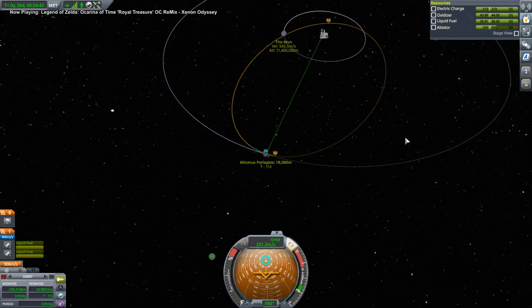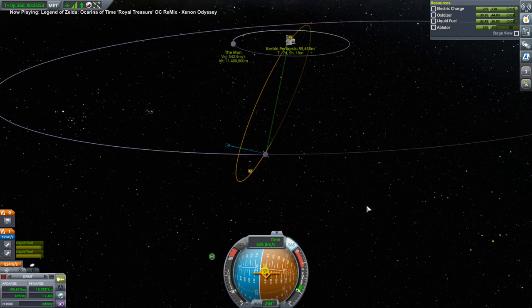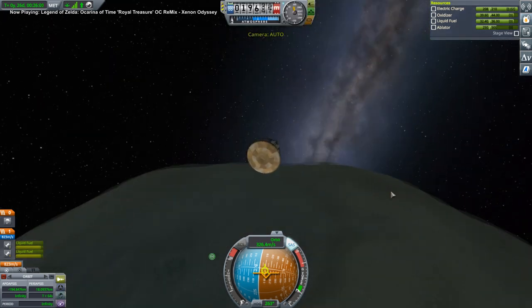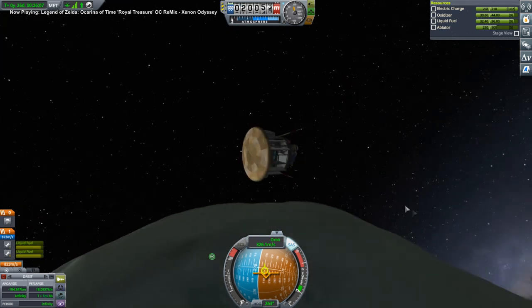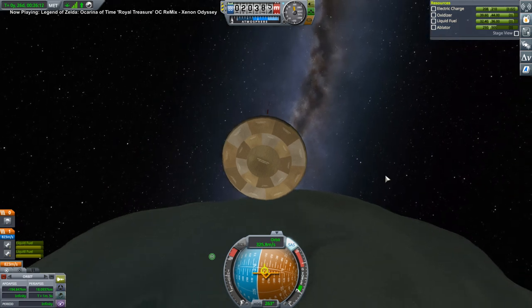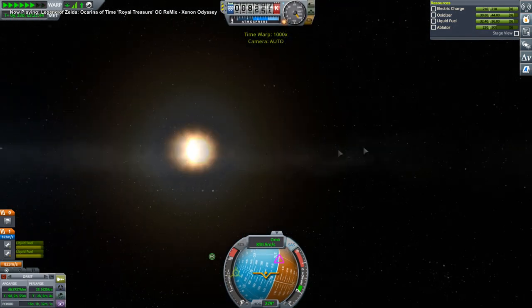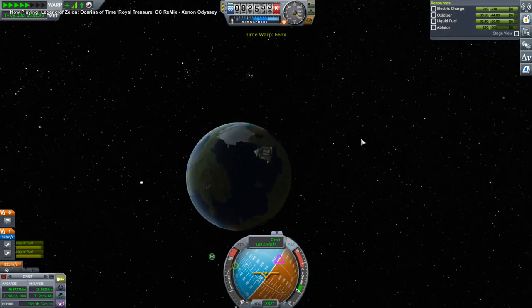If I burn this way to bring down the periapsis right now — this will be coming in hot. That'll do though. We packed too much fuel as usual. Hopefully this one parachute can handle it. Once we get there we should dump the fuel by decelerating, just to make it lighter. Before we actually enter Kerbin's atmosphere, we're going to want to run the engines to use up the fuel.